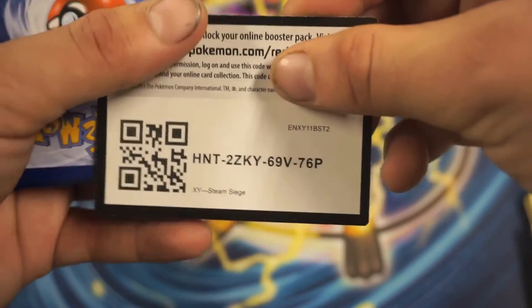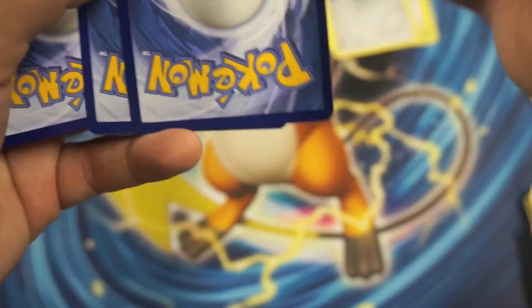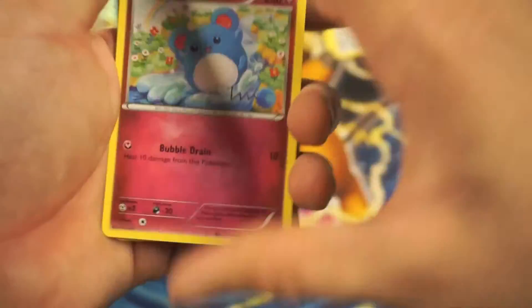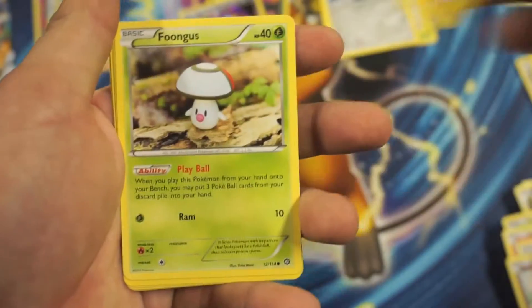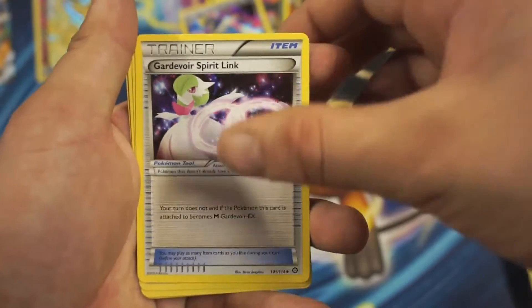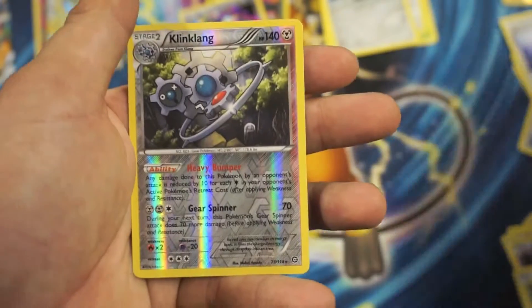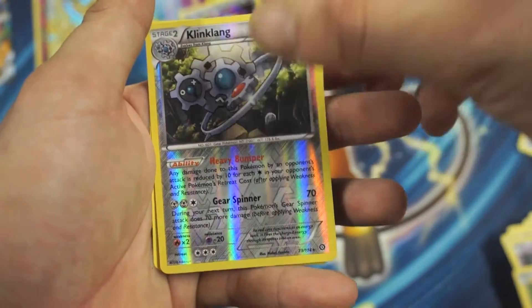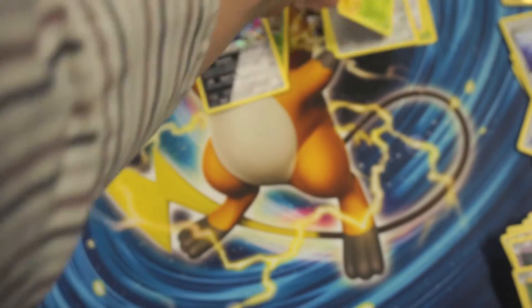Code card. So we got a Merle, Ponytail, Litwick, Joltik, a Fungus, Gardevoir Spirit Link, Klefki, Greedy Dice, Kinkling, Reaver's Holographic Rare, and a Galvantula Rare.